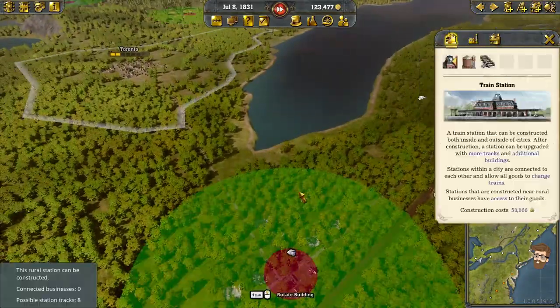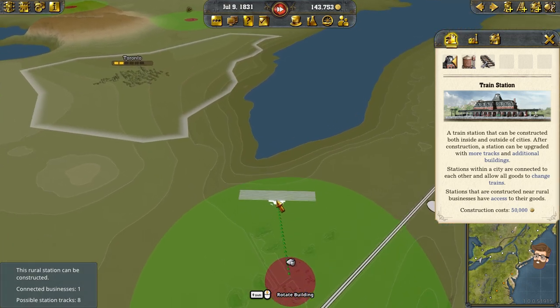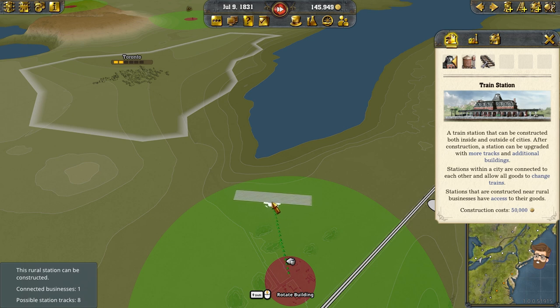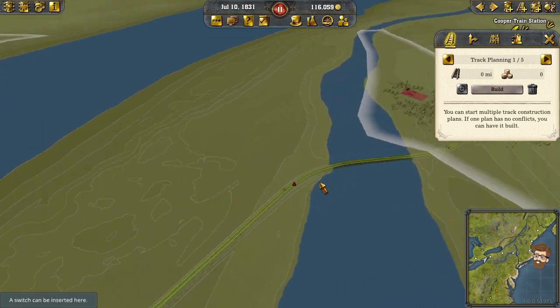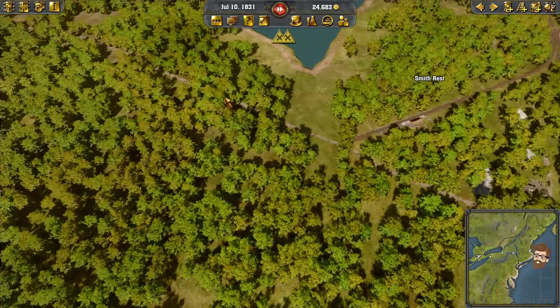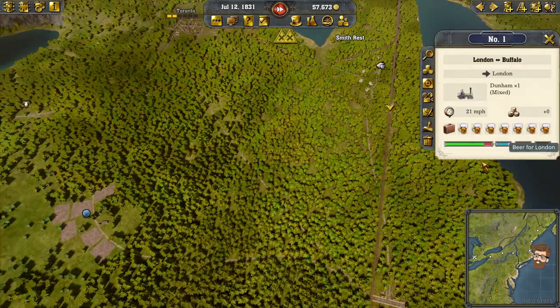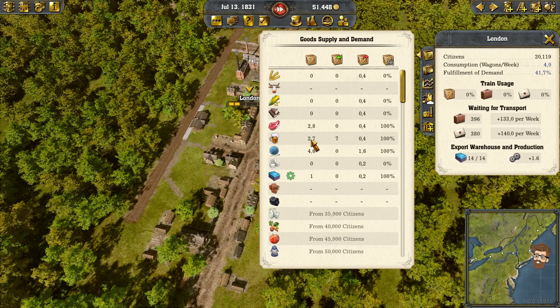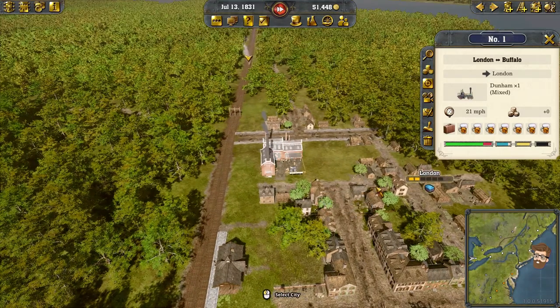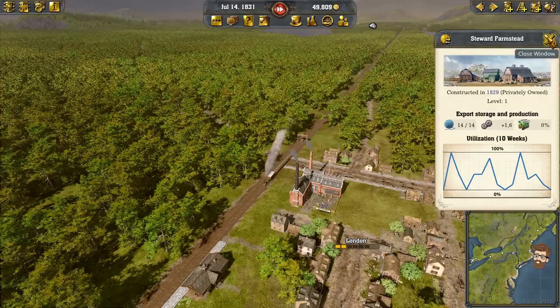Let's do Smith Quarry before I wrap up the video — kind of about here. From there, I'm going to do a parallel line and set up a line before I wrap up. That line will continue on to Toronto, but I don't have the cash to slap it down right now. This train is ripping pretty good — a lot of beer heading over to London. The demand for beer is pretty high here — demand per week 0.4. If I can supply the weaving mills with wool from the Stuart Farmstead, I'll be able to make good cash on this one. We brought in 17,000 — not bad.